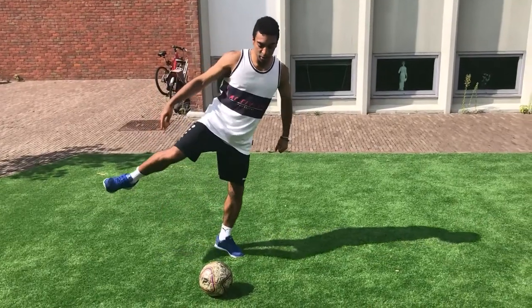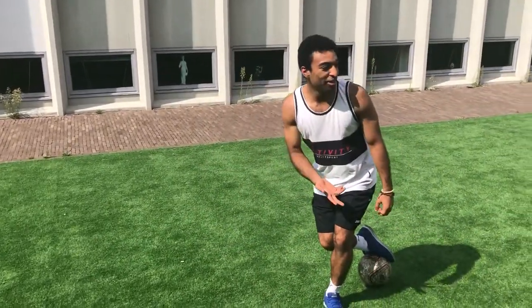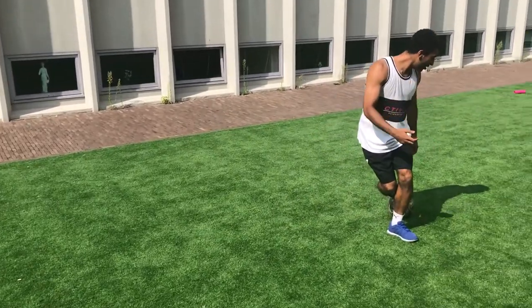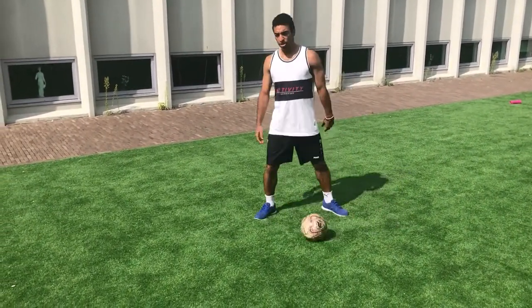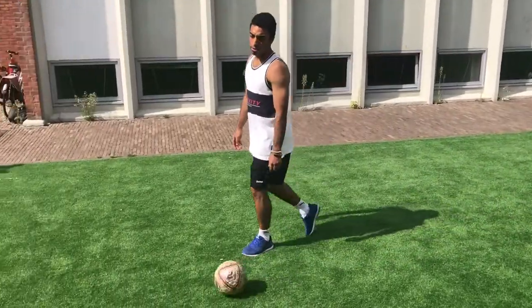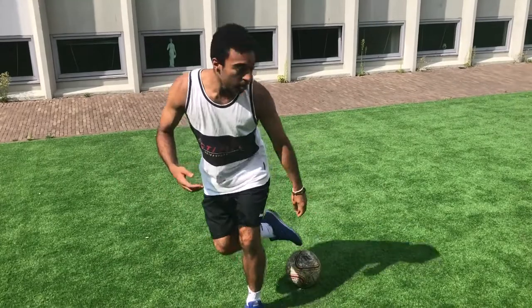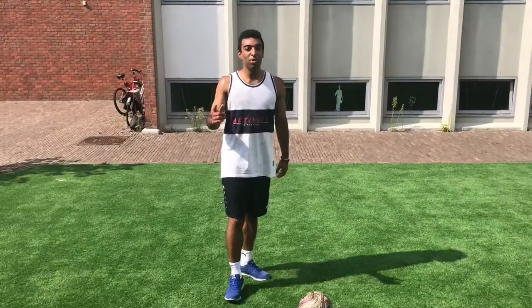Step number one. You drag the ball with your right foot. How do I explain this? It's like, you drag it with your right foot and you stop. Again with your right foot. So drag the ball and stop. Step number one. Step number two: stop.